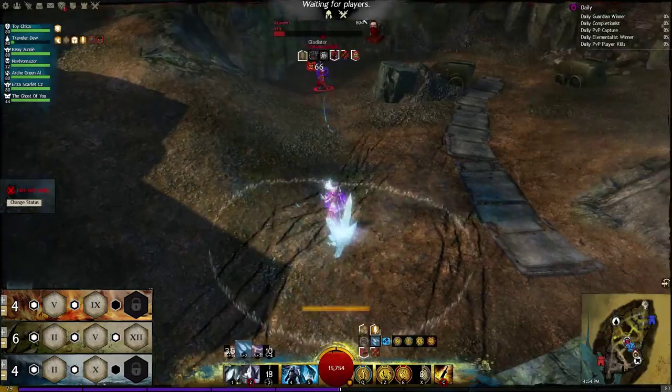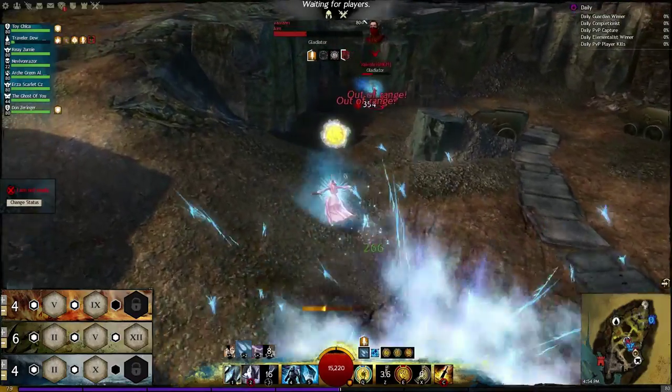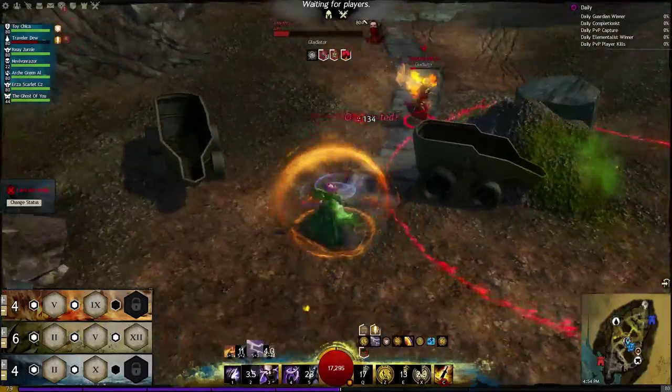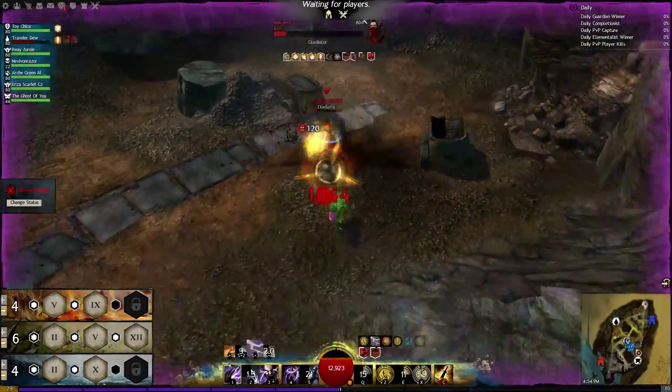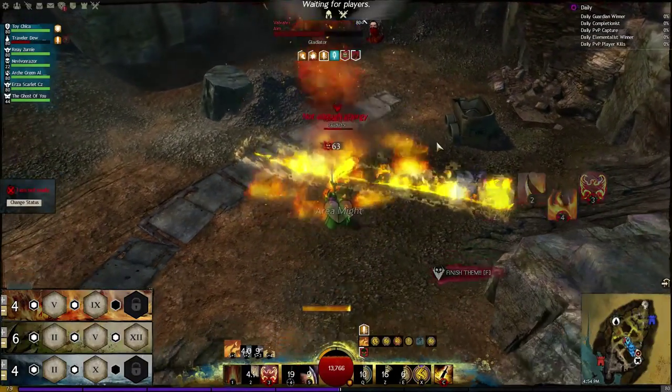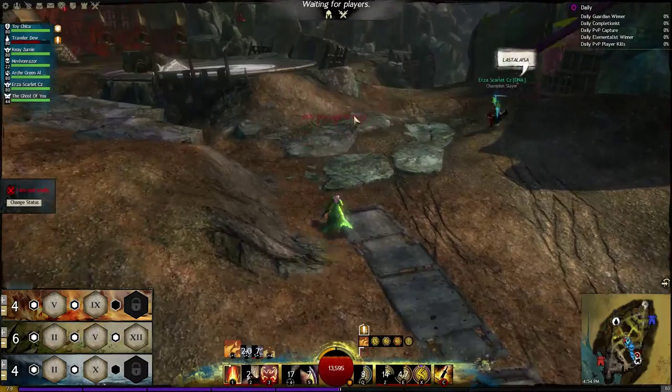Then I switched into Water because I thought he was going to come at me, setting him up for the Frost combo. But he didn't, so I applied Burning again — and you'll see that I'm preparing to drop my next combo on him with the Signet of Earth. He's got nothing left, and if he didn't go down I still have that full combo one ready to go.